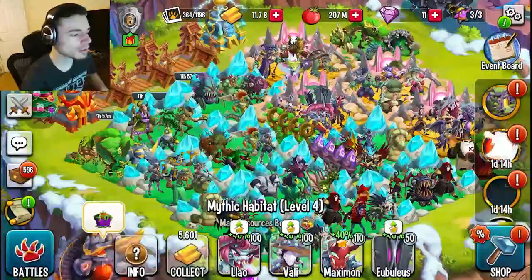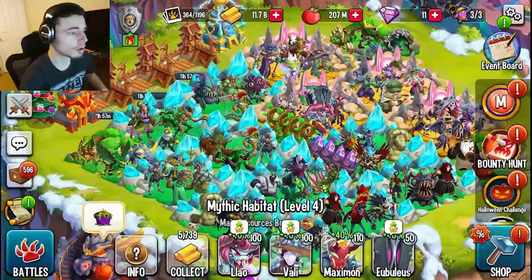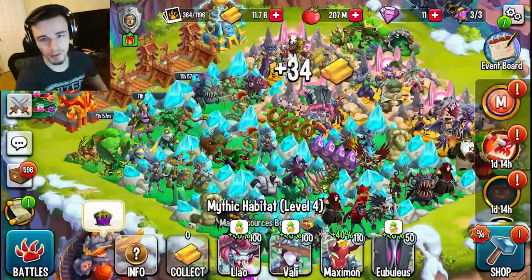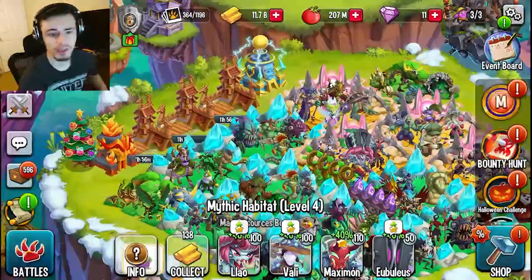The first way is through collecting gold. What you want to do is click 'Collect All' and it'll collect from all of your gold. Then click 'Collect' a few more times and it should give you all of your maze coins. Remember to click collect after you click collect all so you get all the maze coins you can.